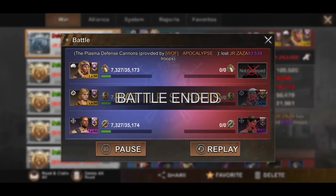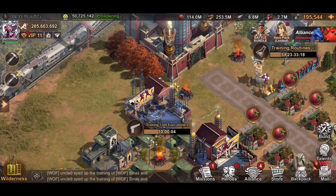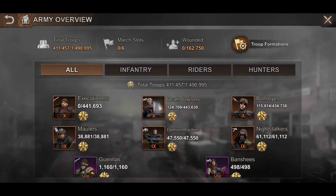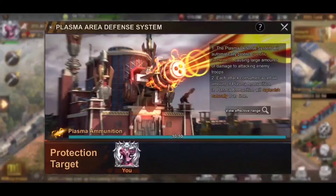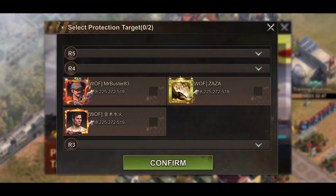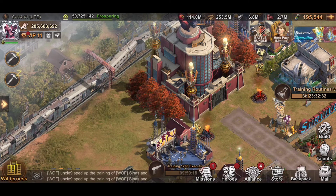Now I'm going to do a live test — attacking my own second account. I took a lot of troops out, leaving just over a million 400 something. I'll show you the interface where you can select things. Let me get my other account set up to attack myself. I need to make sure I don't lose as many troops as possible.